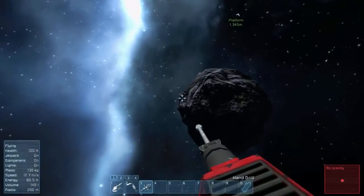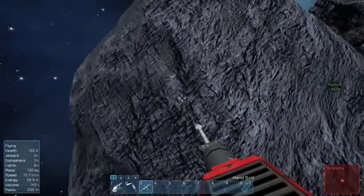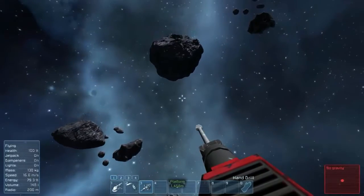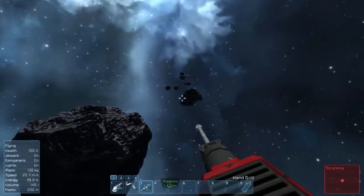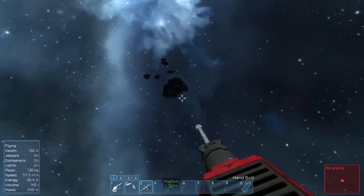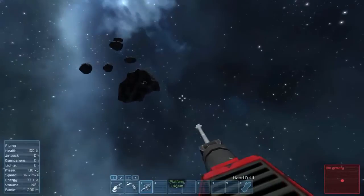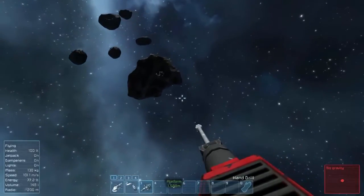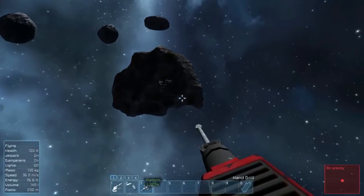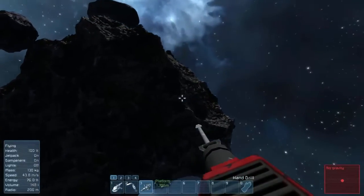We'll also need magnesium and iron. Don't hit anything — I do not have health regen on. We'll get a message telling us we need to get back to the station and refuel whenever that happens. This is kind of aggravating because we really need to get uranium as soon as possible. Normally we have a hollow asteroid that has all the resources, and I'm hoping we find one.